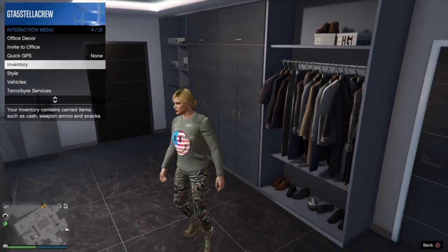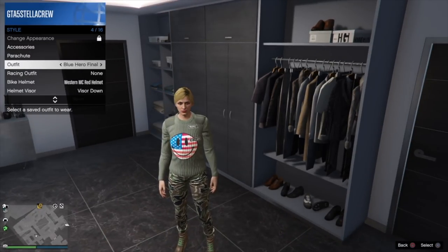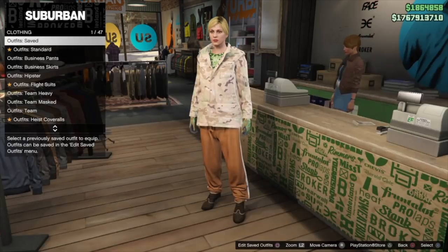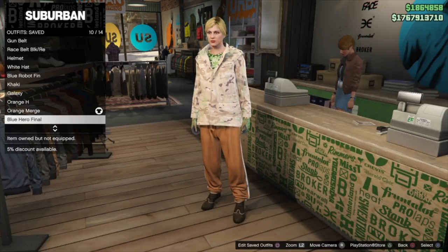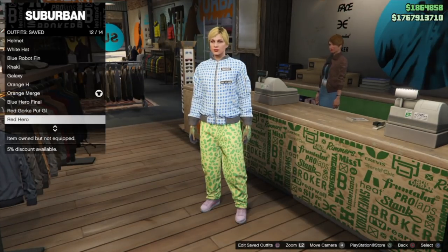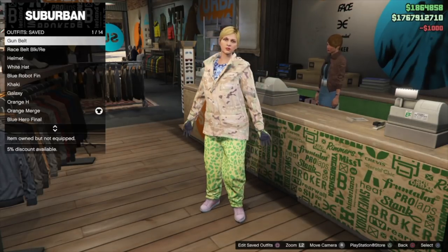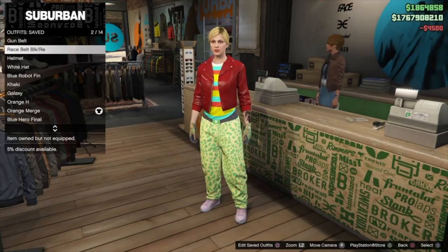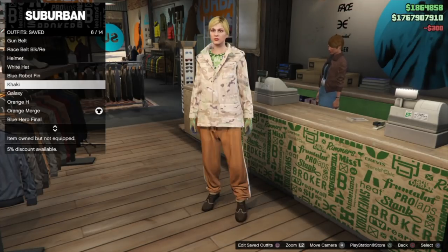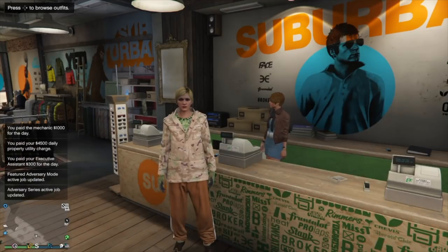From there, go to the store and unload back into an invite-only session or whichever you prefer. As you can see, all my outfits are still there. When you come back online it will ask if you want to change your appearance — just decline that alert. All your outfits have carried over.